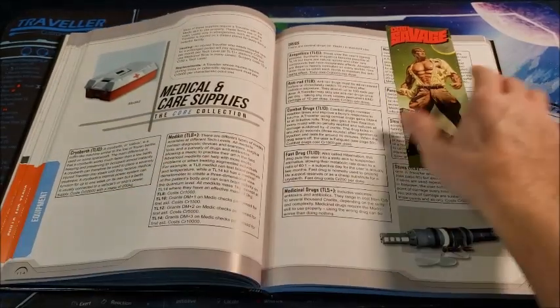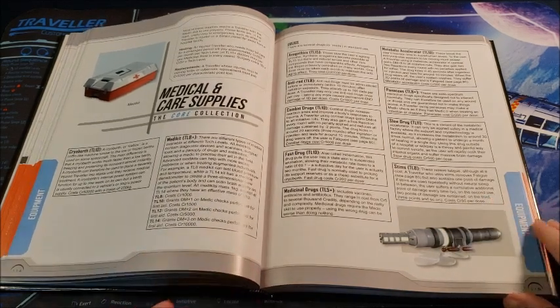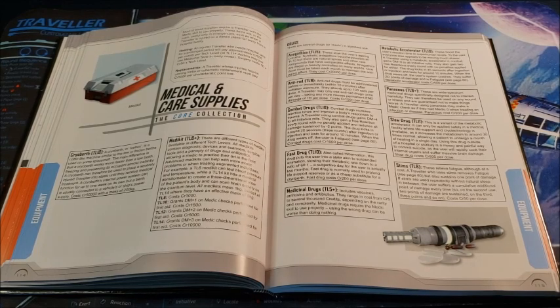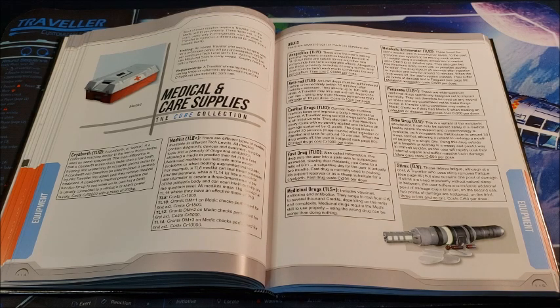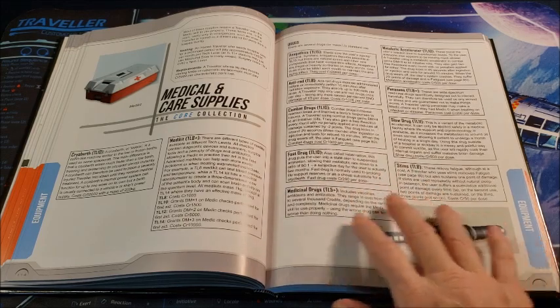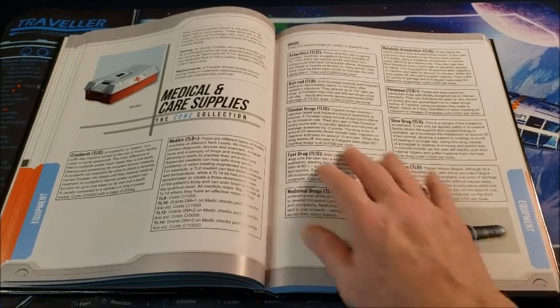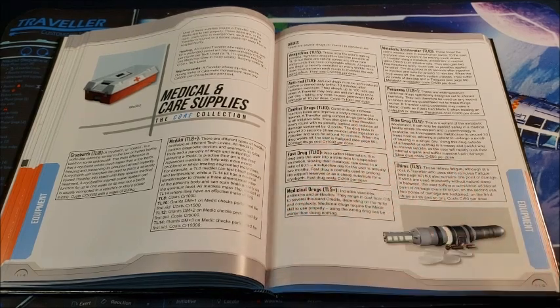Now we're going to talk about medical care and supplies — what do you need? I've always been a little surprised at how little attention Traveler pays to medicine, given it's so much a part of the game. You're recovering from your injury, and there are very extensive rules for recovering from a long-term injury in Mongoose Traveler 2nd Edition. I know there are some other drugs in the Central Supply Catalog, but for today I'm only going to focus on what's on these pages.